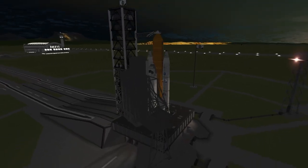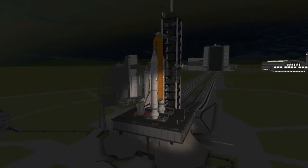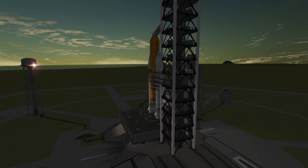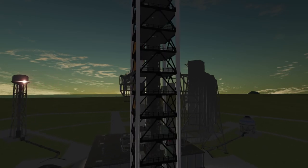This is an original designed shuttle. The craft itself is fully stock, but the launch pad you're seeing there with all the bells and whistles is actually from a mod called Modular Launch Pads. I will throw a link in the description to that — it's a great mod.